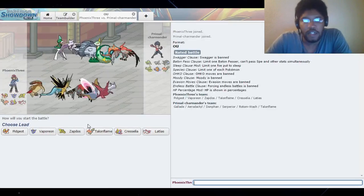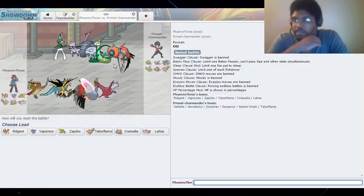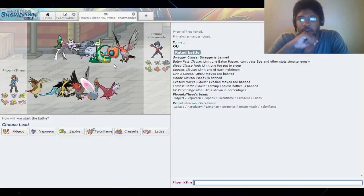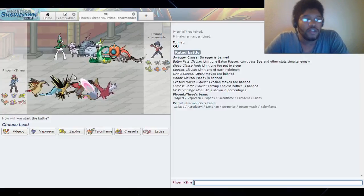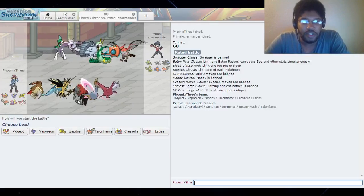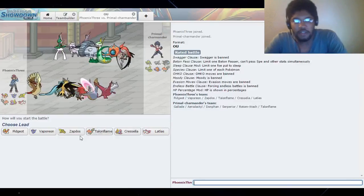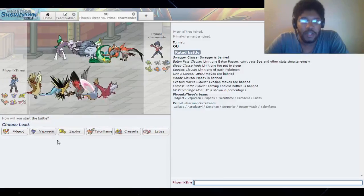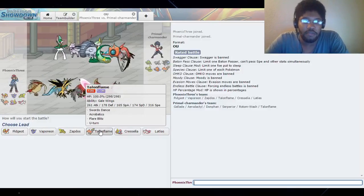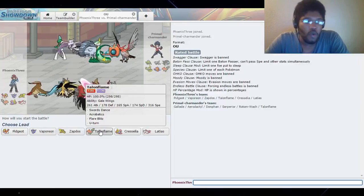My opponent is using Gallade, Aerodactyl, Donphan, Serperior, Rotom-Wash, and Talonflame. Gallade is probably his mega, but Aerodactyl could also be his mega - though that's probably just a suicide Stealth Rock lead. I could lead Vaporeon safely. If he switches in Serperior, I just double switch into Talonflame. I might want to run bulky Talonflame with max Attack and max Special Defense just so I can take Leaf Storms all day, since I really don't need the speed.